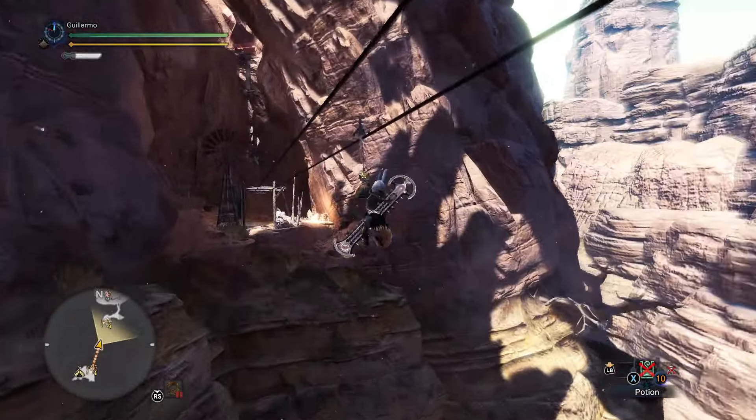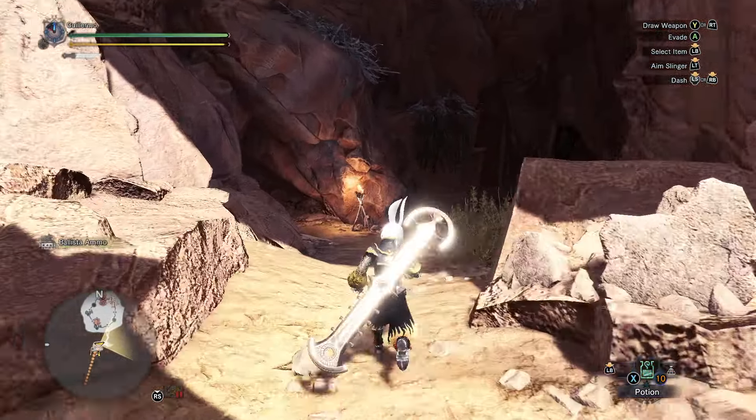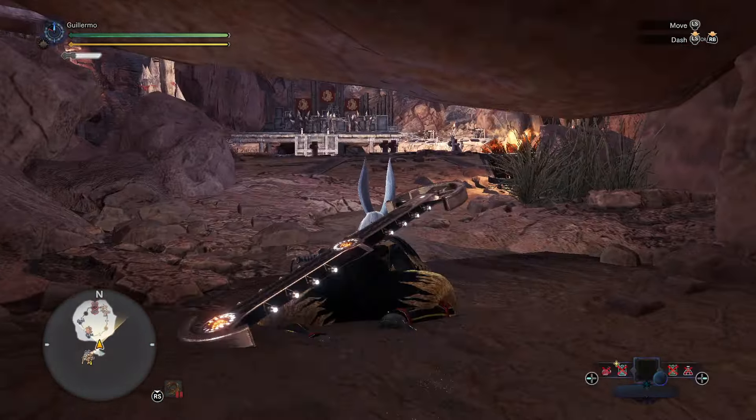We're using the ISO mode as always for combo greatsword. We're also using the Lost Lair weapon set, and we're going to fight this monster mostly TA style. I do want to get wallbangs because they're really fun, and yeah, Demon Powder.